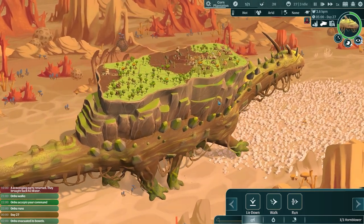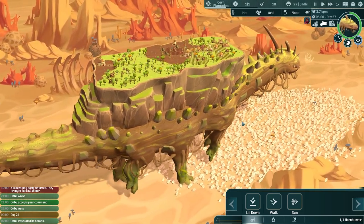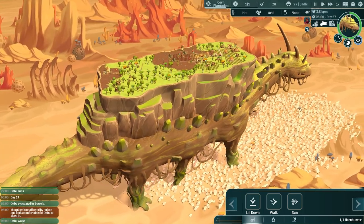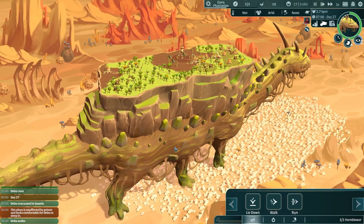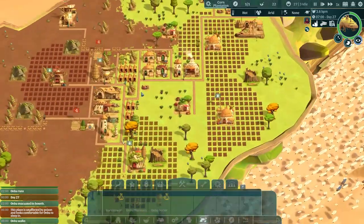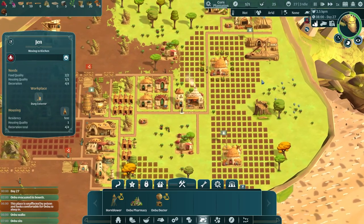He might just choose to lie down himself — he is quite tired. Let's see when it says this place is safe and then try to get him to lie down. Yes, this place is unaffected by poison! Onbu is walking — oh, we've also activated his bowels, so we should be collecting some dung now too. I think he's going to lie down — yep! There he is, lying down in this comfy spot, which is perfect. Good Onbu! Well done. They've collected 20 dung over here.